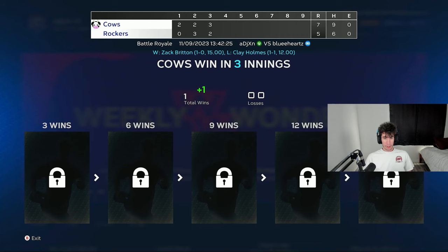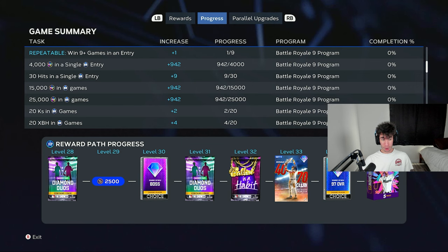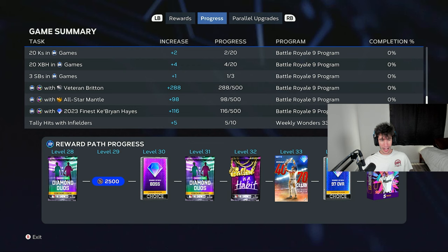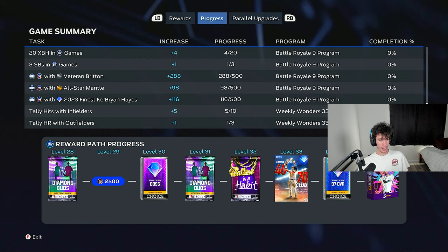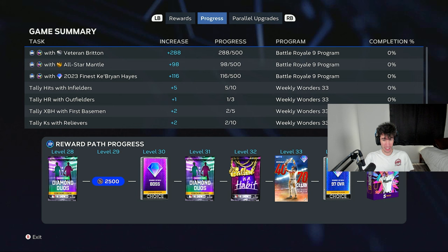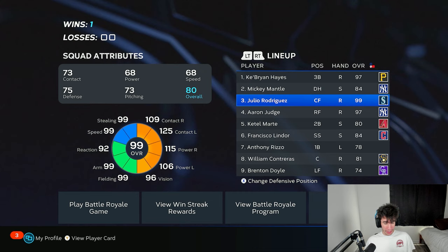We're 1-0. Got 1 point just for winning, and checking out the progress: 942 out of 4,000 needed in a single entry. I'm at 9 out of 30 hits, 2 out of 20 strikeouts total, 4 out of 20 extra base hits, one stolen base, and 500 parallel XP. Pitchers and position players need the exact same amount. Britton's up to 288 PXP, Mantle up to 98, Cabrian Hayes up to 116. Making some progress on weekly wonders too. Drop a like, subscribe for daily uploads — see you next time, peace out.